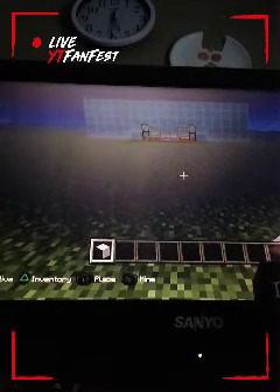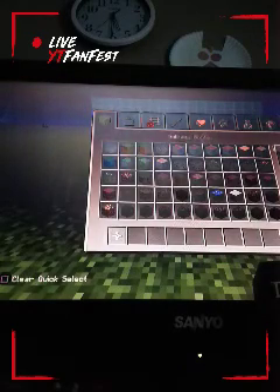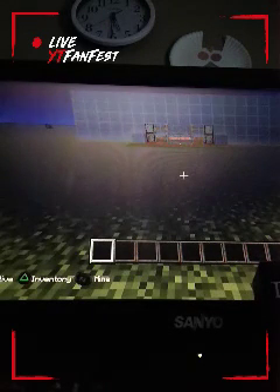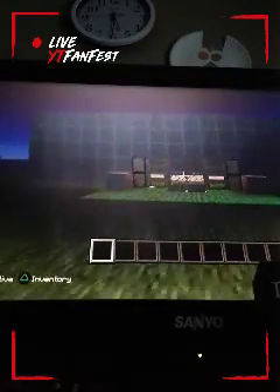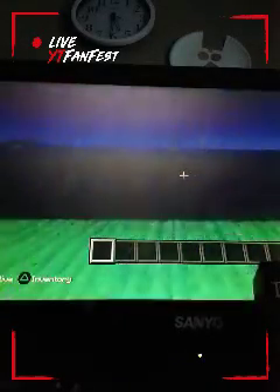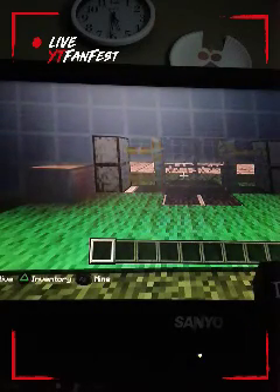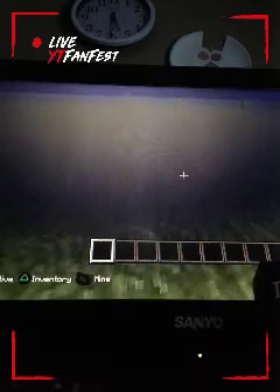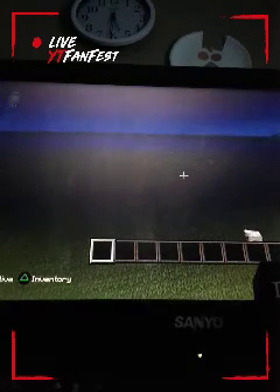Hey guys, it's the Gecko, and this time we're going to be teaching you how to make a sliding glass door. It's very simple. You step on the pressure plates, it opens the door, and it closes back on you. Then you open it and step on the pressure plates again to come out, and it closes back on you.